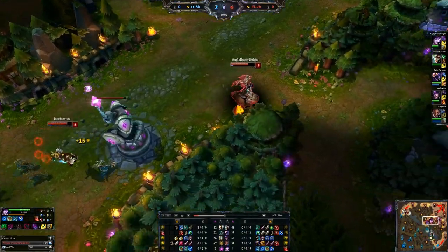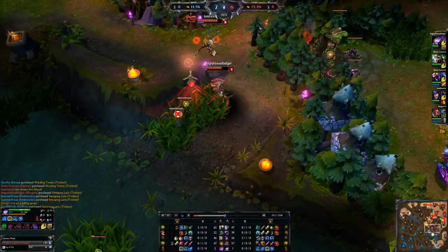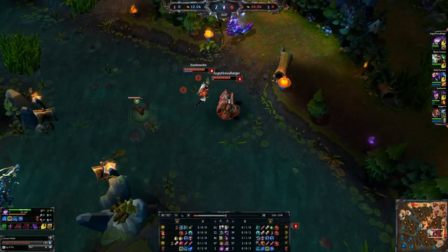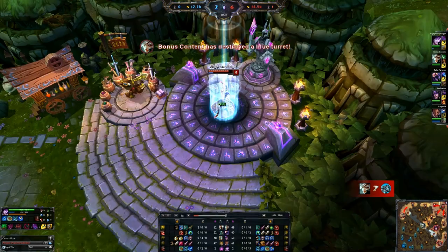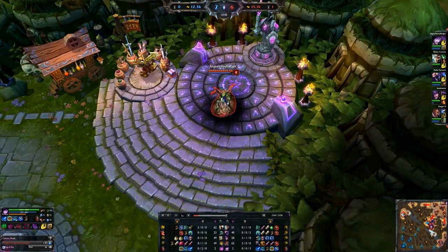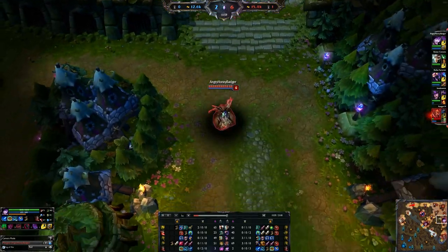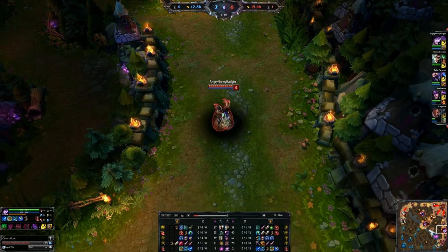As for your Masteries, there are a few different ways to do this. I usually do around a 0-14-16 or 0-16-14. We get a little bit of defense in there because Morgana is sometimes up front, especially in lane — you are the bully as Morgana for your ADC. Then we pick up a little bit in utility to help out. You can refer to my Masteries videos in the description if you want to see those for all champions.